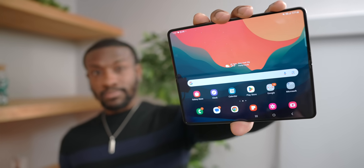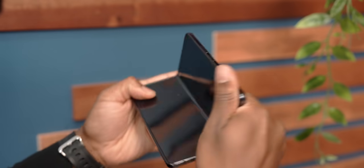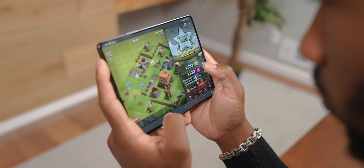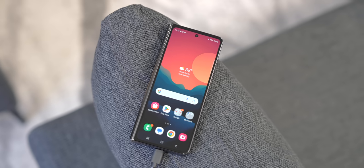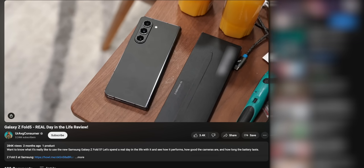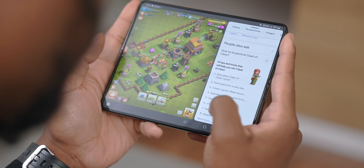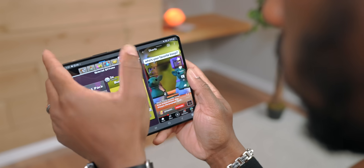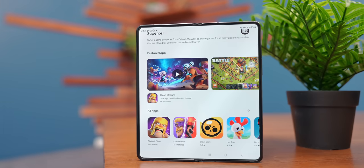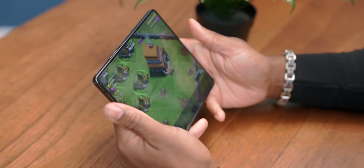For my fellow gamers out there, the Z Fold 5 is actually a sleeper when it comes to gaming. You get that really large display, Snapdragon 8 Gen 2, 120Hz screen — there's just a lot going for it, not to mention good battery life and fast charging. The list goes on. And the ability to multitask while you game, there's just a lot here you won't find anywhere else. Especially with optimized games like Clash of Clans and the other Supercell titles on Google Play — being able to jump between a small and much larger screen is a really nice experience.